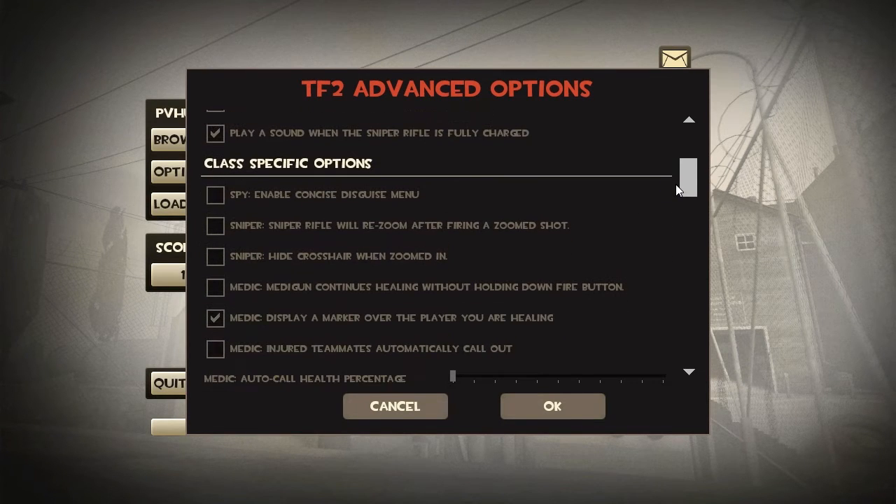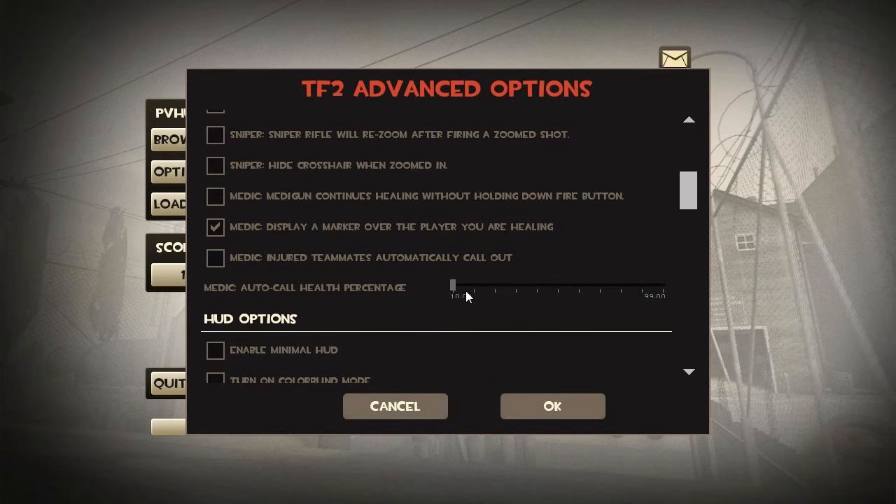Now we move on to some class-specific options. The first option is for the spy, the next two are for the sniper, and the last three are for the medic. The only one I have enabled here is displaying a marker over the player you're healing — it just helps me find my target in a crowd and make sure I don't lose them. This last one makes it so that when your teammates fall under a certain health threshold, a little symbol with an arrow pointing in their direction will automatically appear for you.